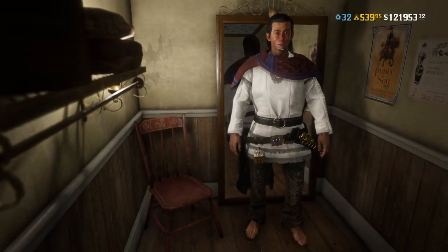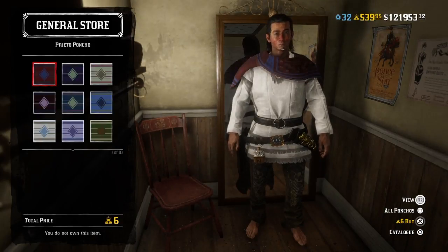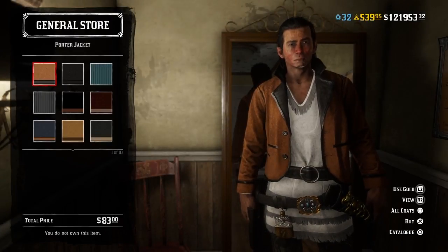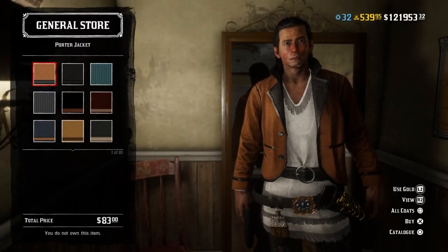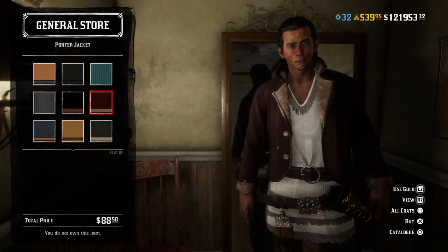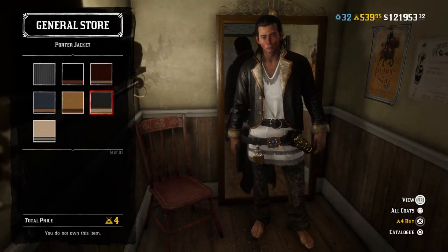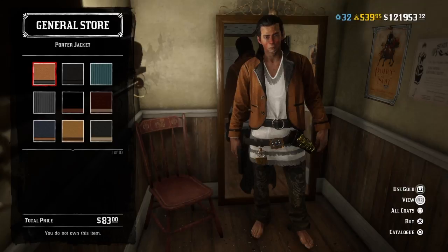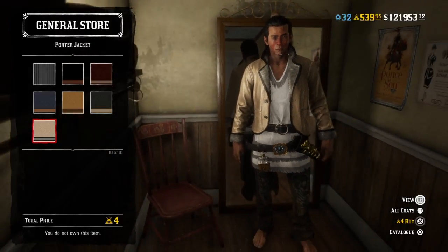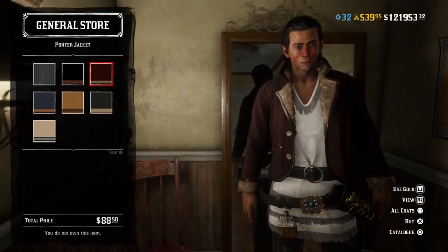In the clothing section, we have the Preto Poncho which is back in stock — it costs six gold bars and I might buy the dark blue one. There's also the Porter jacket which looks pretty decent, nothing special. I like the one that costs gold but I'm running short — I only have 539 gold bars so I can't afford to spend it on stuff right now.